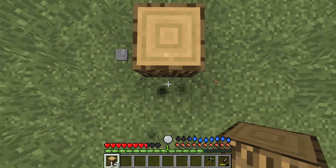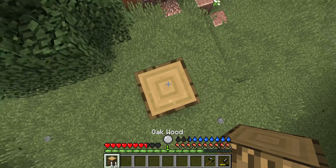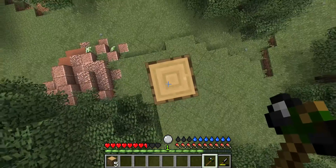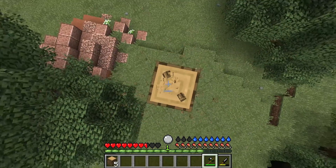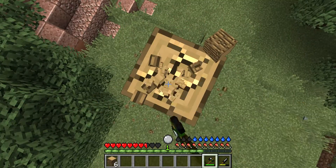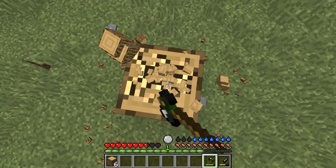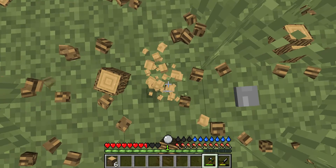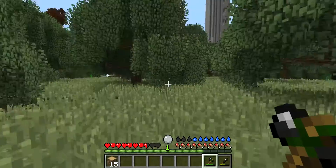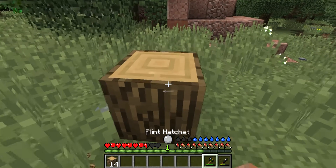To actually get wood planks, because you can't just do it like in normal Minecraft, there are a couple ways. You can make a saw — which needs some sticks and two iron — but if you can do that, you just get an axe and go like that.